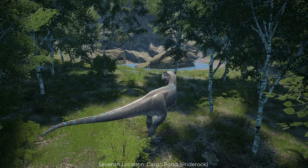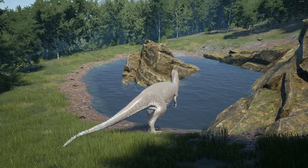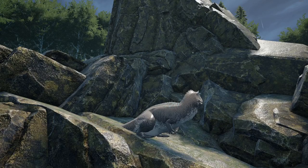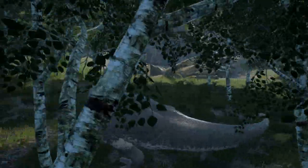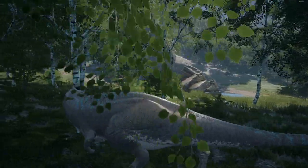Seventh is Cargo Pond, otherwise known as Pride Rock for the large lion-king-like boulder in the center. It is a minor hotspot right near Twins and Radio Tower. While only a minor hotspot for adult dinosaurs, it is one of the biggest juvie hotspots on the map. You're likely to find all kinds of juvenile dinosaurs here, plus adults checking the area after leaving Twins. The pond is very small and surrounded by thick tree cover on all sides — be wary while drinking, as dinosaurs can get very close without being seen.